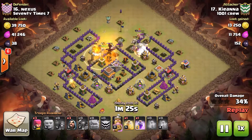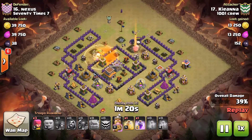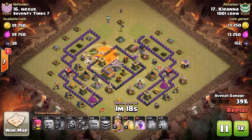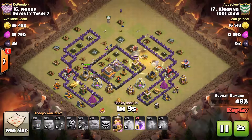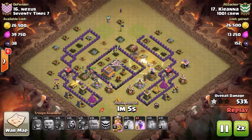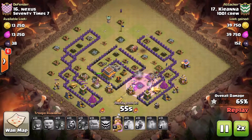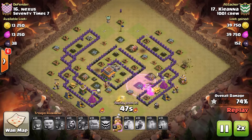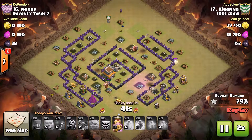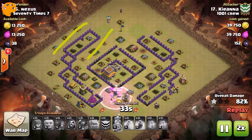She just drops her first spell now with a minute and a half left in the raid. That's one of the things with GoWipes you have to be careful of — your timing on your spells. Because the Pekkas and the Golems move so slow, and the Wizards move pretty slow too, they're the limiting factor. So hang on to your spells, use them wisely, and you can have success with GoWipe. As you can see, she just walks straight on through this base — just absolutely guts it.